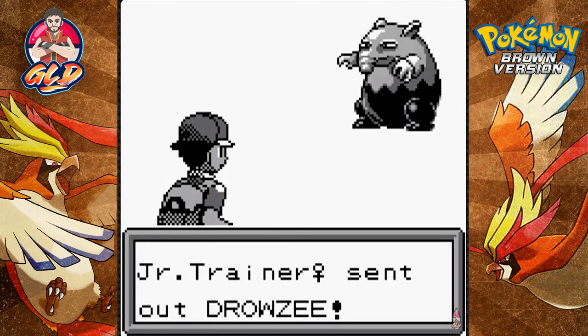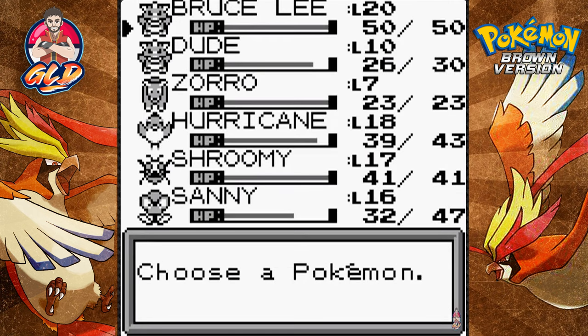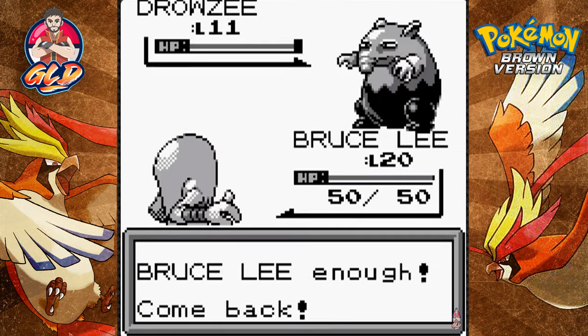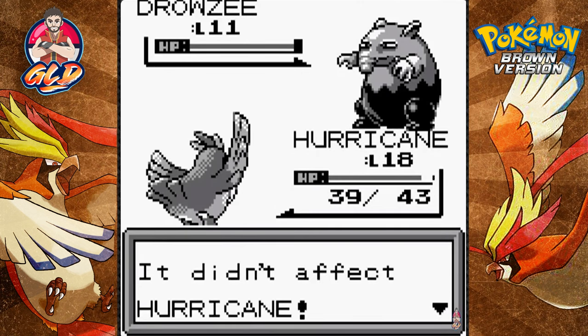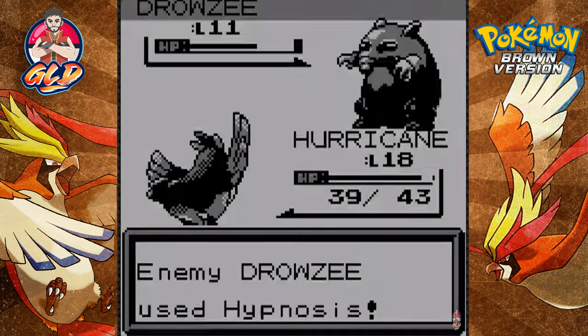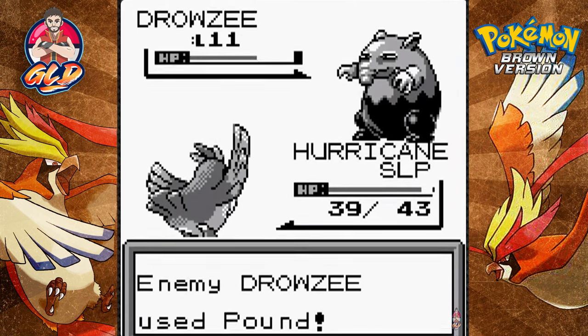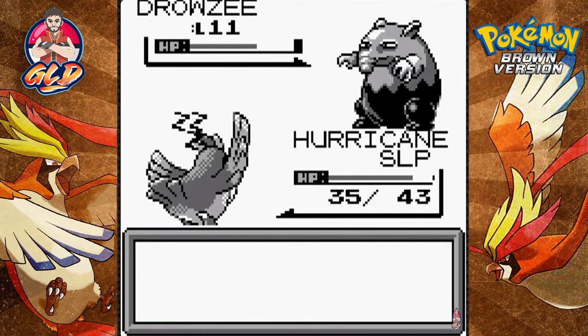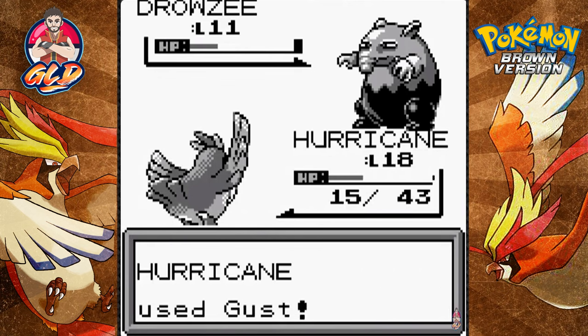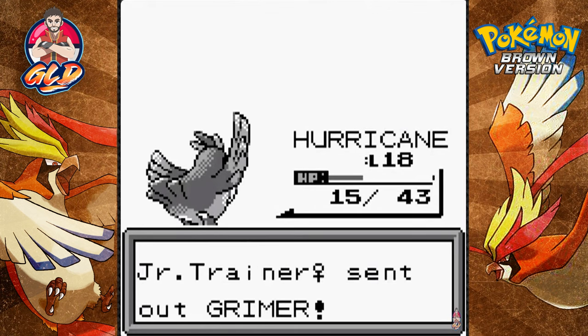A junior trainer wants to fight and she's coming out with a Drowsy. I'm picking some of the worst Pokemon right here. Let's try Hurricane - a hypnosis doesn't work against it. What is a wind attack? Is wind effective against poison? I'm confused. A gust attack does the trick, then a critical hit - goodbye Drowsy! Bruce Lee and Hurricane get some points.